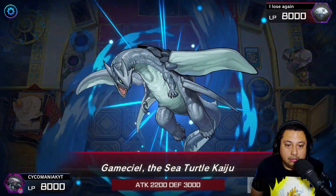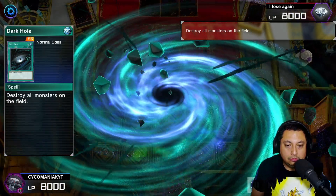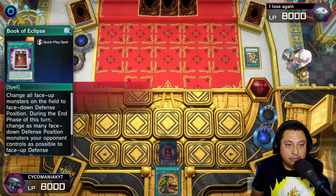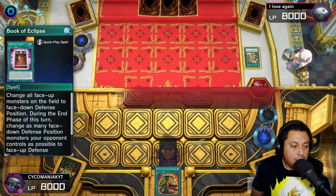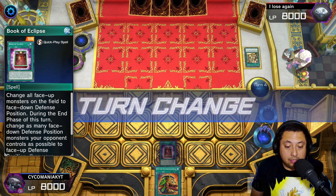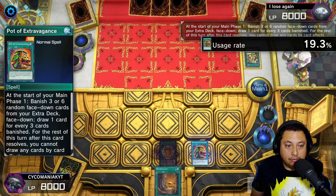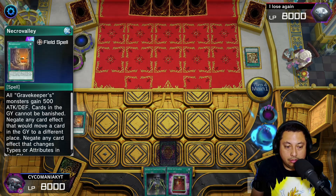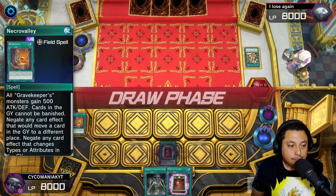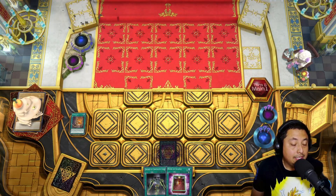Entes wouldn't work against the field spell but we don't read, so we just go ahead and Kaiju it, then Dark Hole twice and set Book of Eclipse. We pass and they have nothing. We activate Pot of Extravagance — not the greatest result but it's fine. We have Necro Valley out, and our opponent hits the surrender button. I guess they couldn't do anything against Necro Valley.